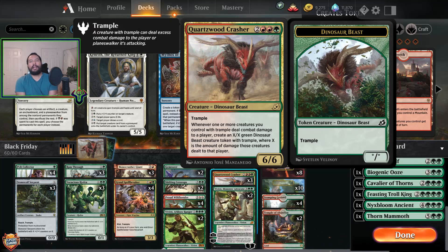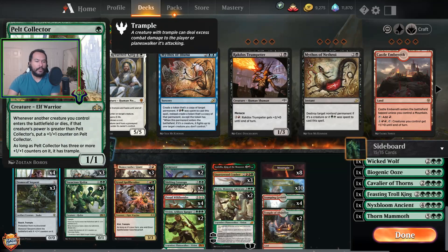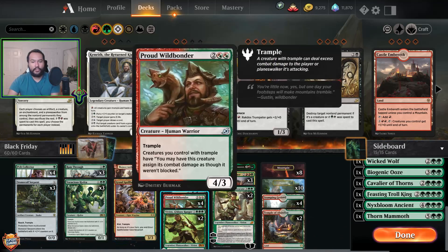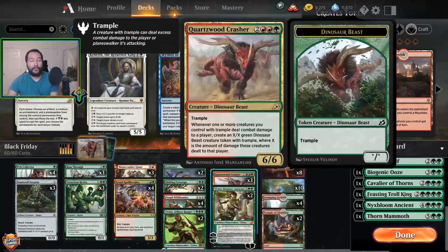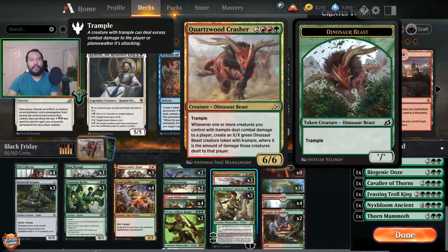And of course we have Quartzwood Crasher — the main reason I want to play this deck. I absolutely adore this card; it reminds me of Godsire from original Alara. Great stats, trample. Whenever a creature you control with trample deals combat damage to a player, create one green dinosaur beast creature token with trample where X is the amount of damage those creatures dealt. So if we attack on turn five with a 2/2 and Quartzwood Crasher out, we deal all the damage to our opponent's face and get one really large dino token. Then next turn we do it again and again until our opponent is no more.